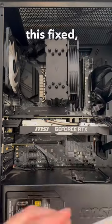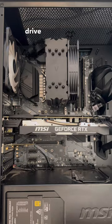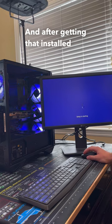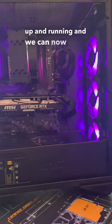After discussing the issue with the customer, in order to get this fixed, we decided to go ahead and upgrade to an NVMe drive, which is a way faster drive than the SATA drive that was being used before, so we decided to install a Crucial P5+. After getting that installed and reinstalling Windows for the customer, the system was back up and running and we can now get it back to them.